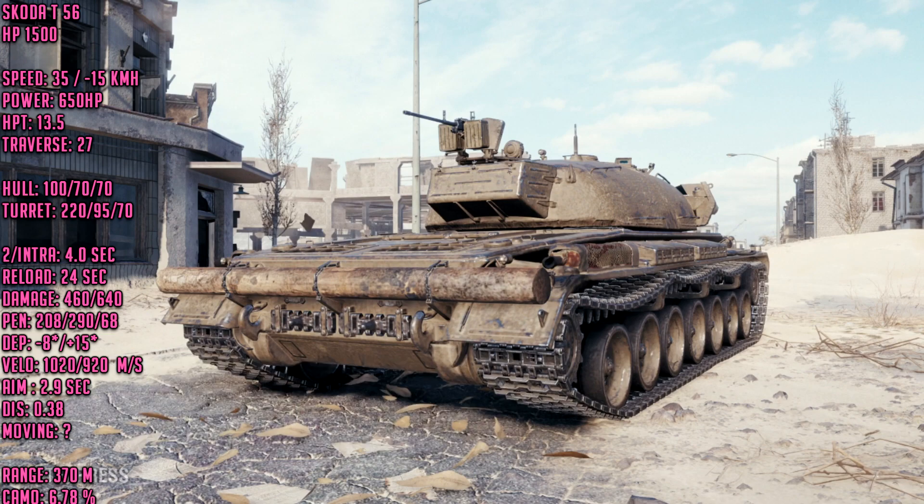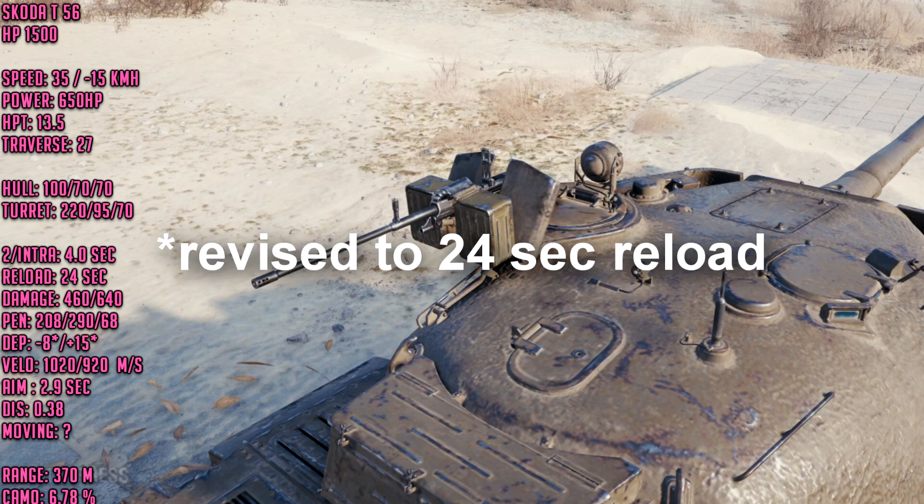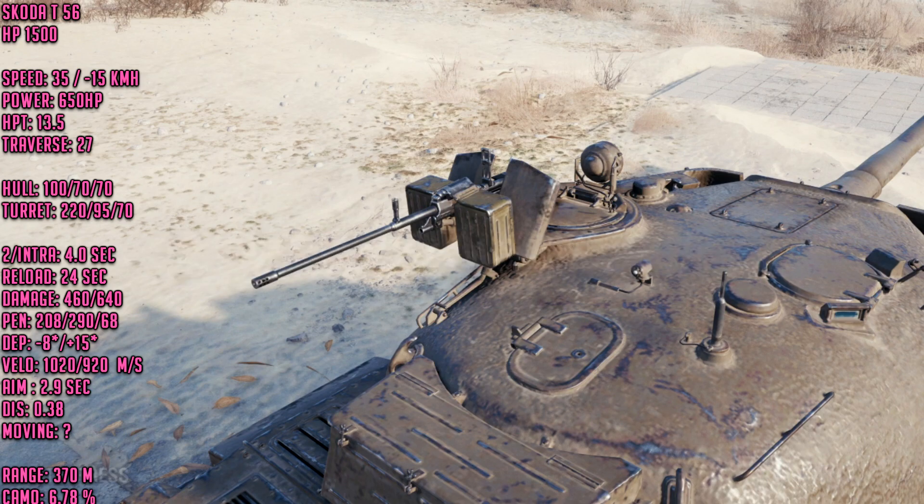The HE shell does 640 damage if you can penetrate. After firing your second shell for 920 damage, you've got to wait 25 seconds for your reload, and then you're back to 460 damage per shot again.